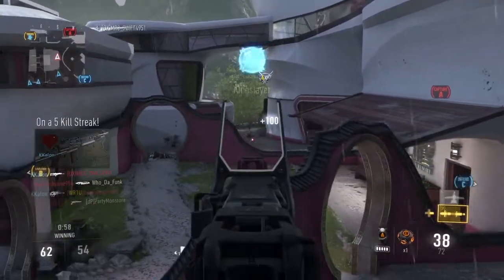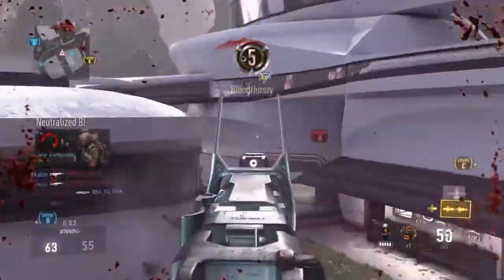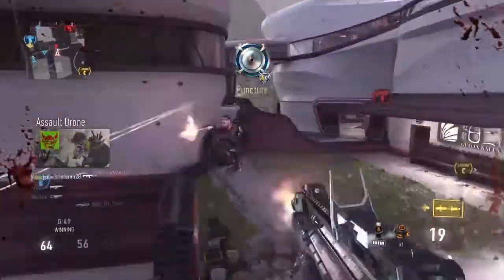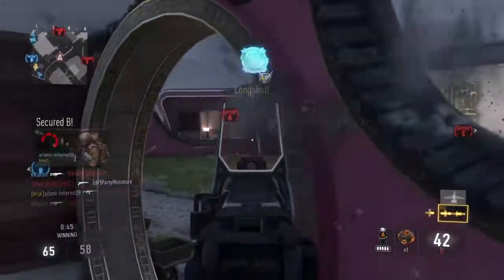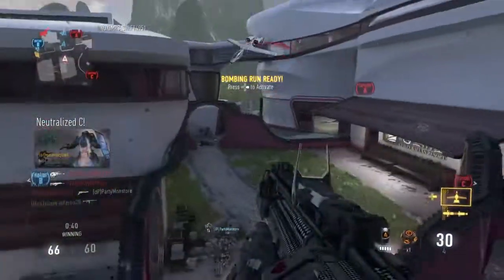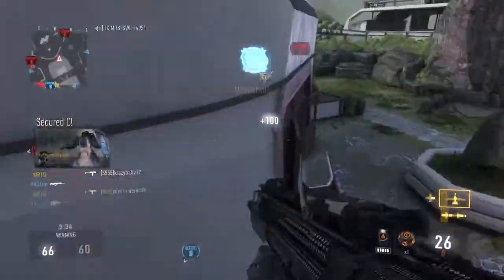Incoming, keep hitting them. Securing B. Losing Charlie, B secure. UAV is online, missile strikes on standby. Enemy has Charlie, enemy UAV online, enemy Paladin incoming.